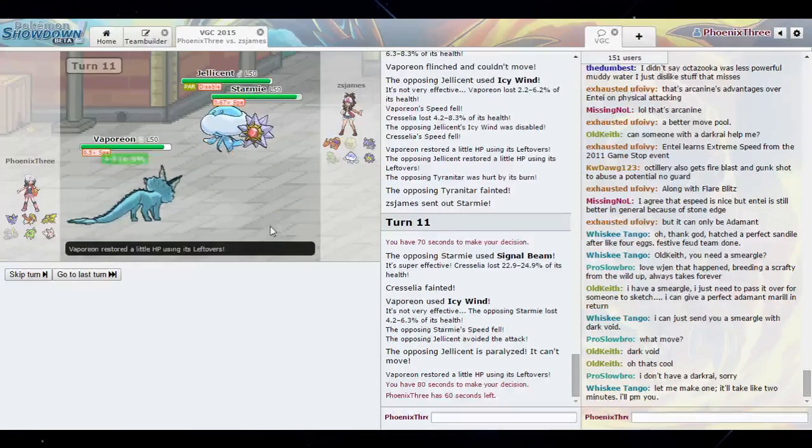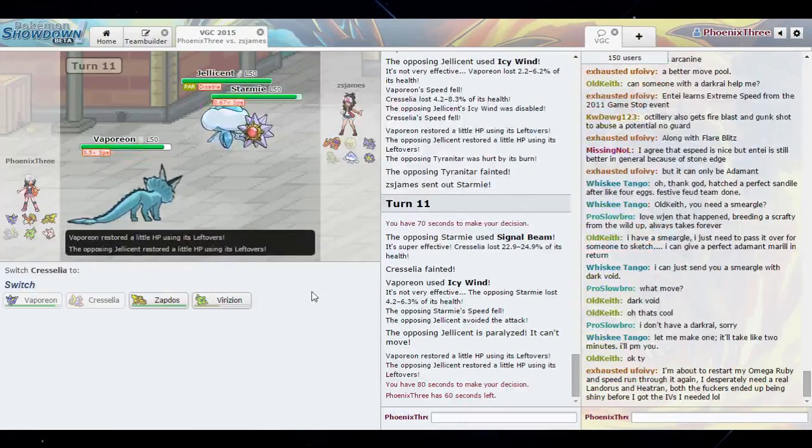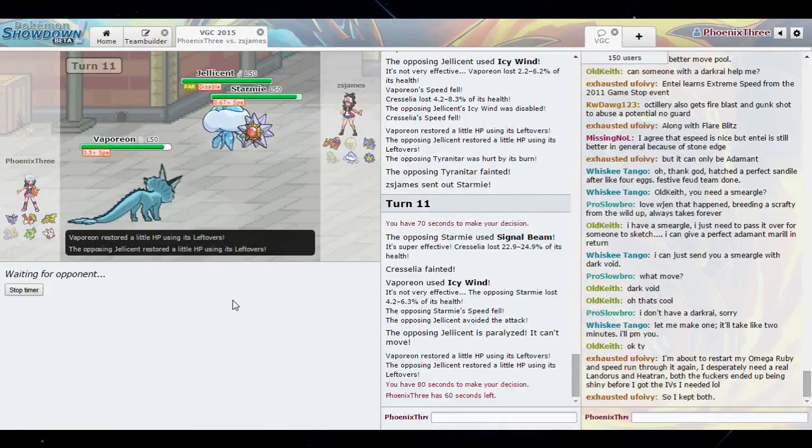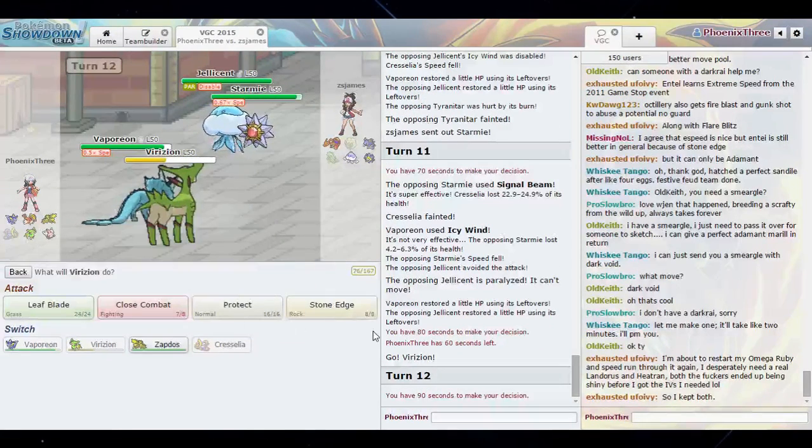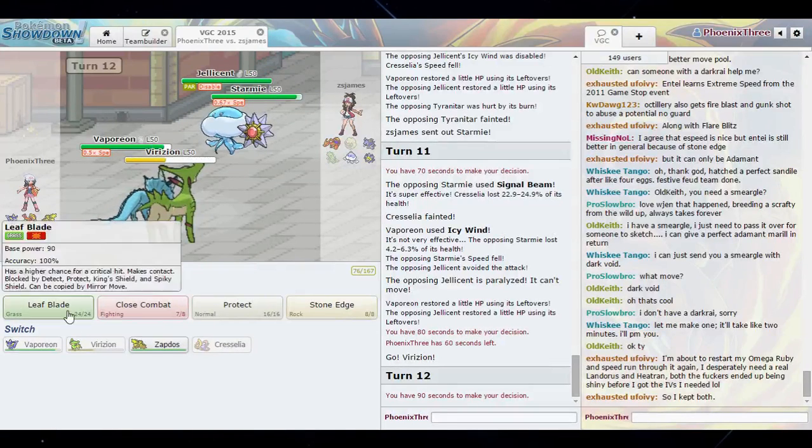Jellicent is paralyzed so I don't need to worry about it. Basically I just need speed to be low enough so Virizion can Leaf Blade and knock it out. But we're going to keep dropping Icy Winds just in case Starmie does Protect.